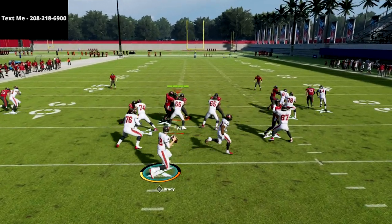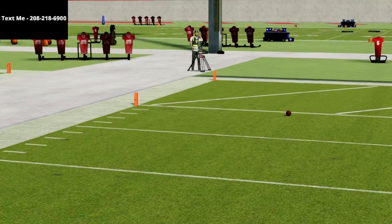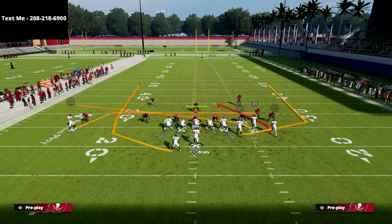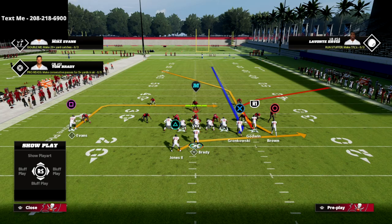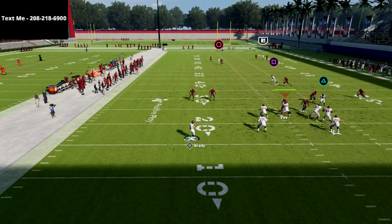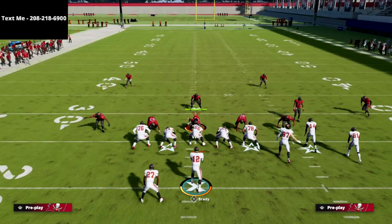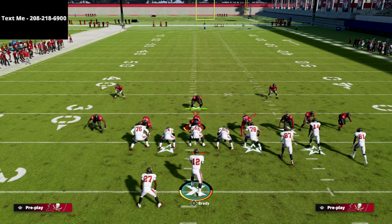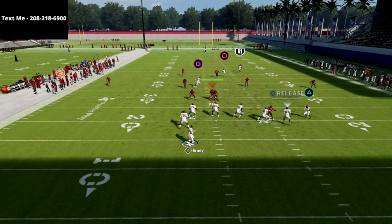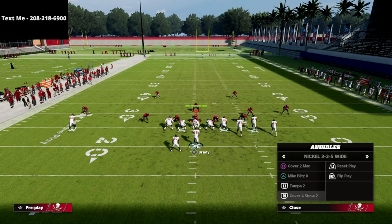The only true ways to defend this are Cover 2 Man or Tampa 2 — those will slow it down but won't fully stop it. Against Cover 2 Man the running back route works really well. You can also put the tight end on a delayed drag as a bailout against man — the delayed drag will beat man, the delayed fade won't this year. If you wait on the circle receiver, the deep half will sometimes let you get it to the sideline. Against Tampa 2 the deep half is not as effective as in Cover 2 Man, but you can still hit that sideline route.